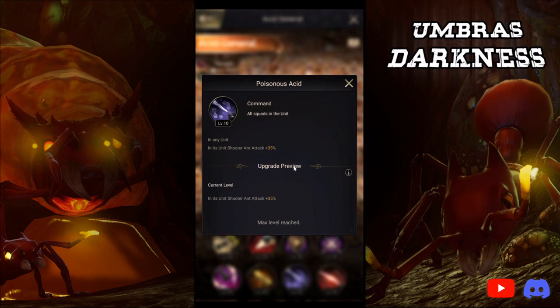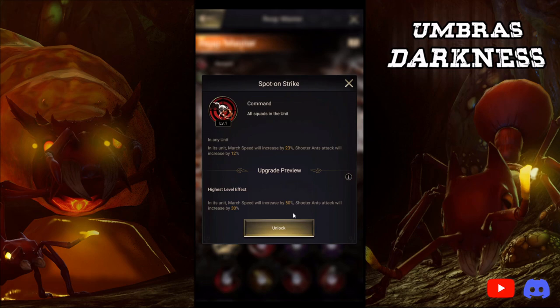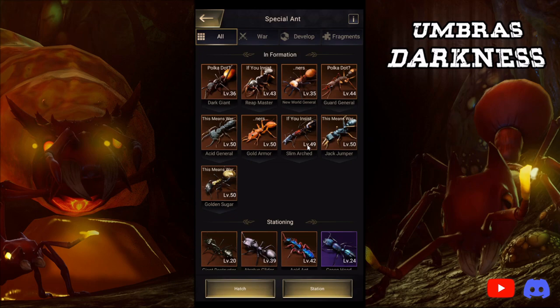Besides that universal buff, there is a skill which increases attack, so you want to make sure that whatever three ants you have has skill seven that increases attack. This one increases attack by 35%. What the new ants do have going for them is that like Reap Master, it increases attack by 30% only and increases march speed by 50% — not a huge deal, not something we care about nearly as much as that extra 5%.